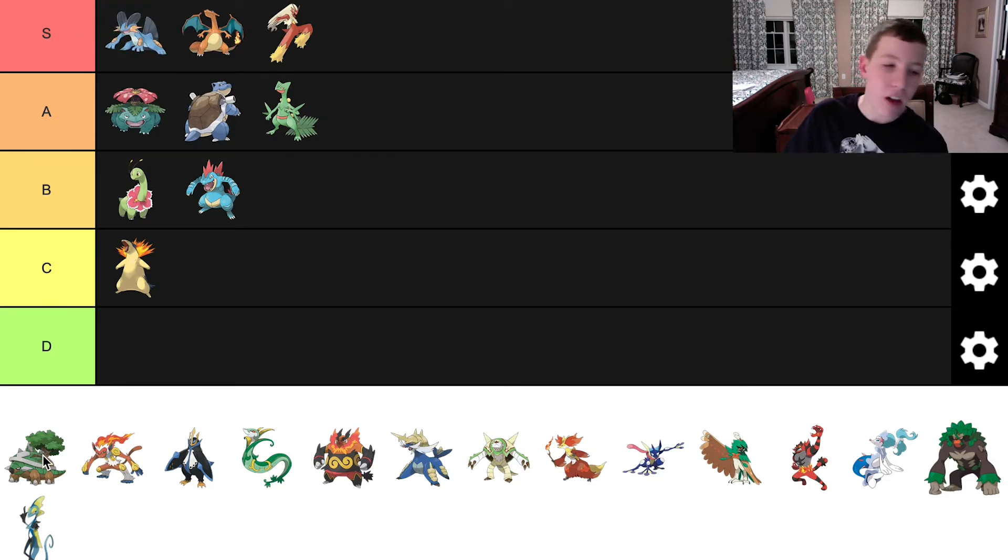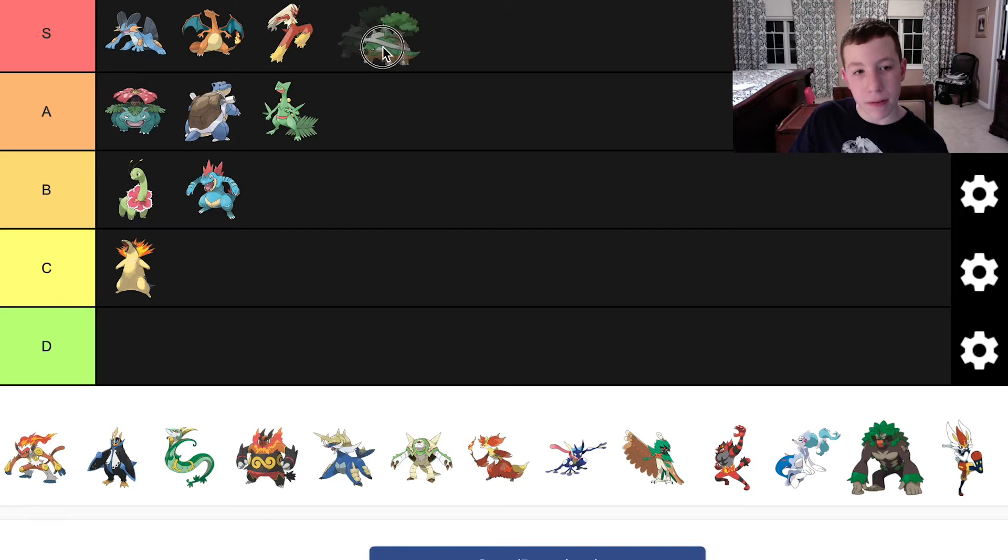Torterra is an underrated Pokemon in my opinion. A lot of people see it as kind of dull and too simple, but I thought it was amazing. I love how it's like a full continent on its back — having a tree on its back felt like, okay, you got a tree on your back. But when you actually put it into a Pokemon, it looks so beautiful. It works so well — it's basically a tank. I love the grass-ground typing. I think we can put it in S tier.